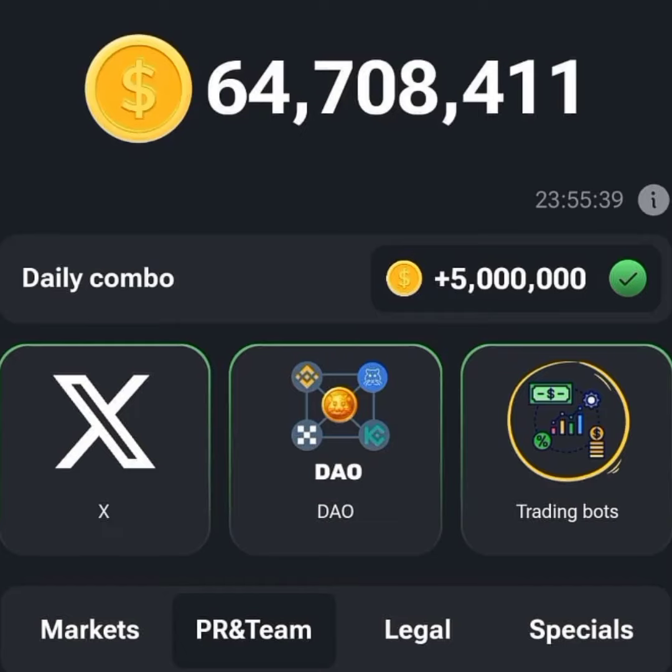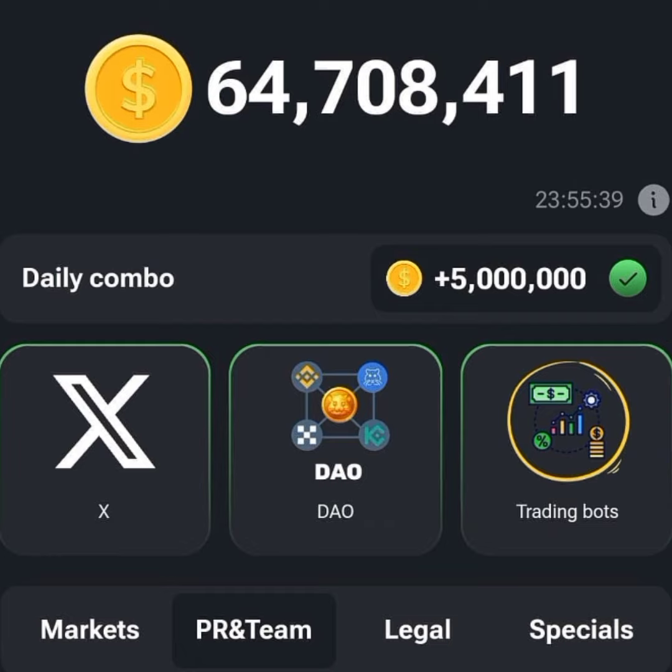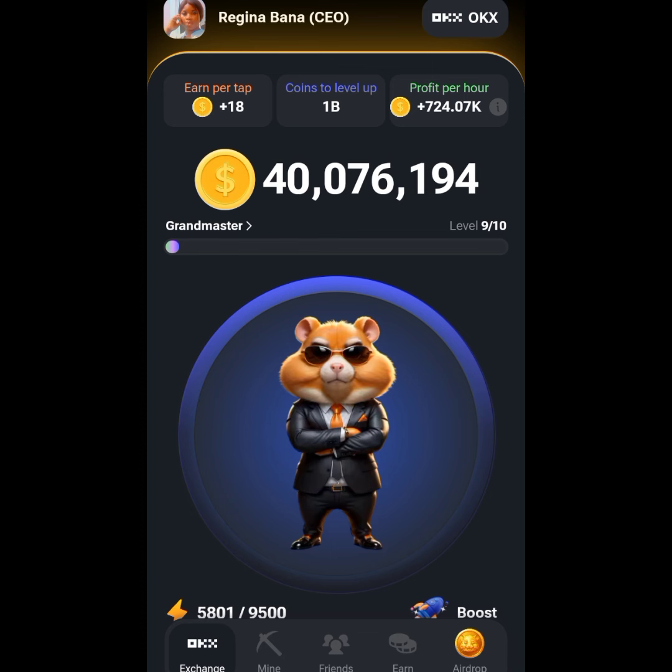Our daily combo for today, being the 9th of June, is X, DAO, and Trading Bots. These are the three cards we need to look for to claim our 5 million coins for today. I'm going to head straight to my Telegram Hamster Combat mining bot.